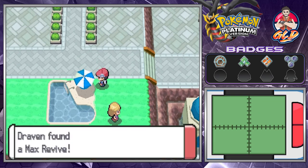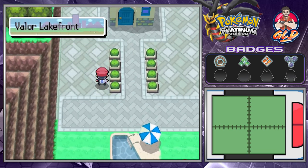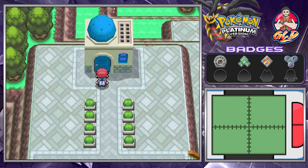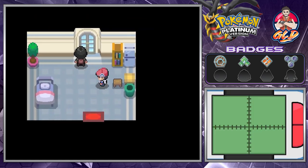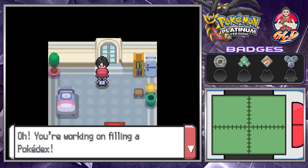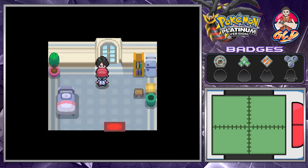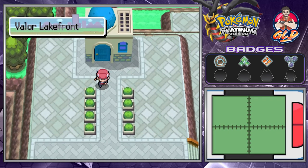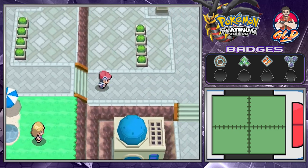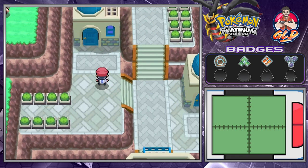We found ourselves a Max Revive — that also helps us. Now in the Valor Lakefront there's a gaming director NPC who says: Oh, you're working on filling up the Pokedex — I hope you'll show me when it's filled up more. So this is the guy to go to once the Pokedex has been filled.